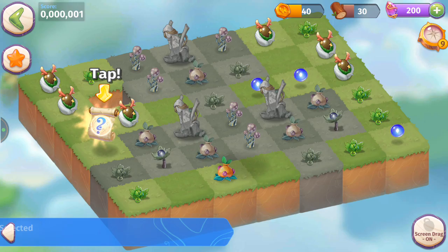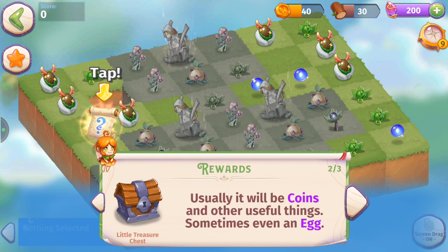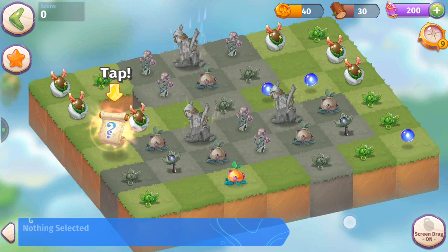Hillside 3 — let's go. Levels will let you pick rewards at the end: usually coins and other useful things, sometimes even an egg. Your rewards are sent back to the garden in a loot orb — just like Merge Dragons.